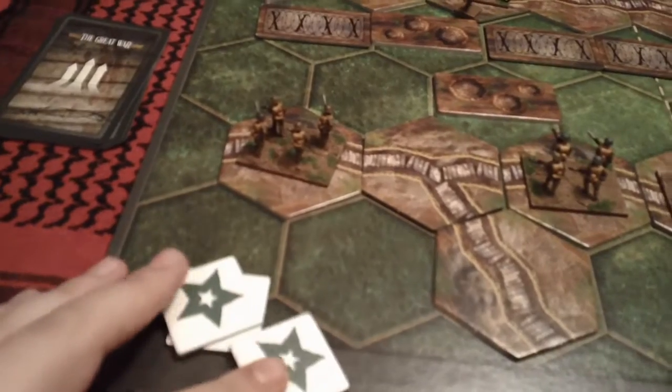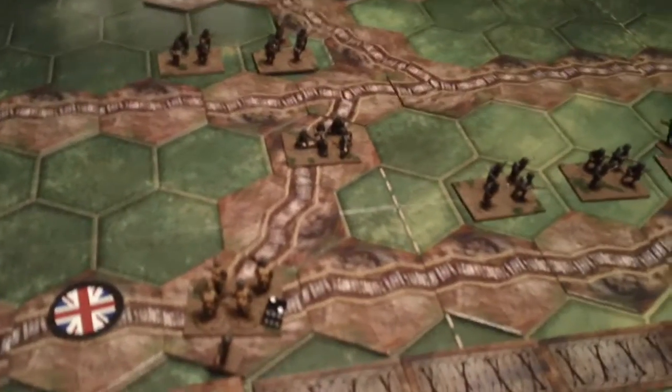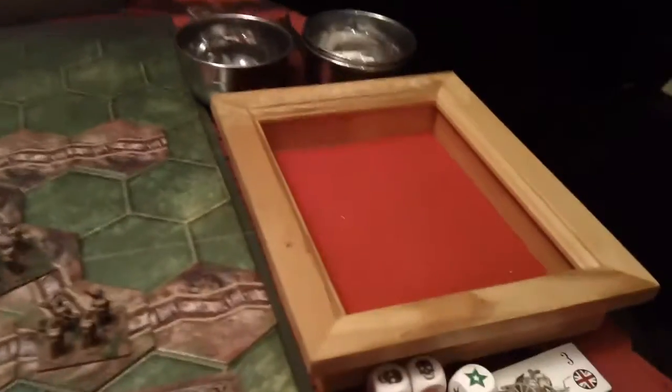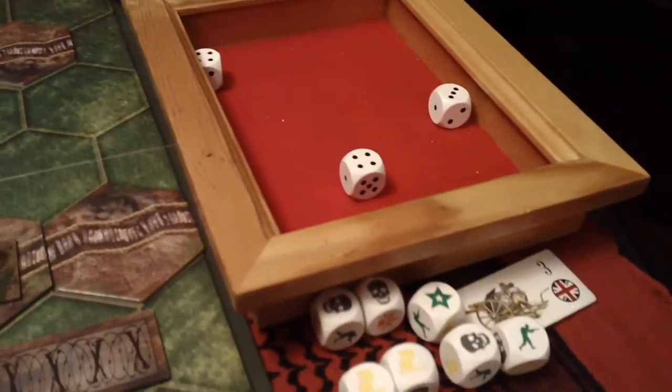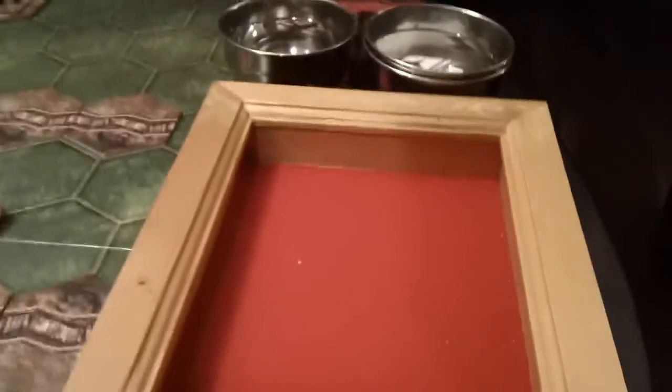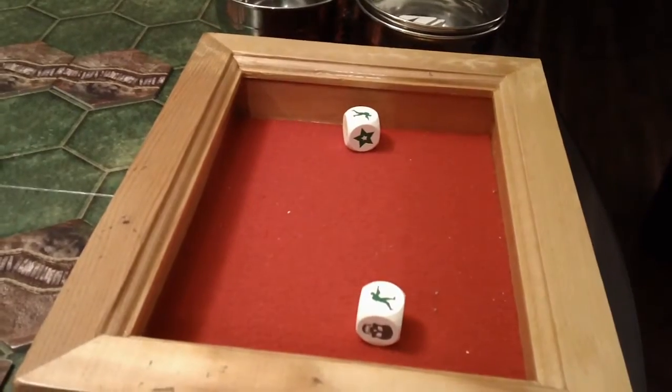Neither of these units will move, but this one will. And the reserve artillery on this side will fire for full effect — three HQ tokens — at the machine gun. We get a direct hit on this hex containing the machine gun, so that's two dice, and that is all cancelled by the trench.